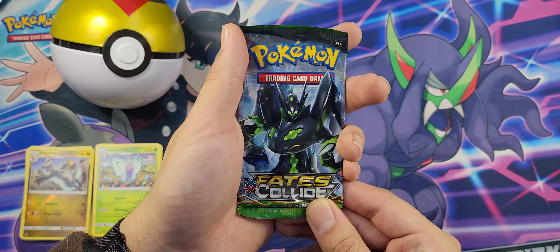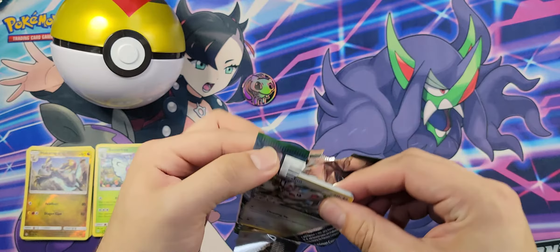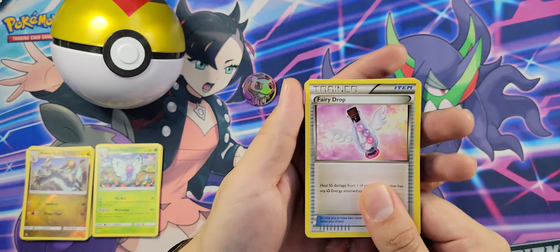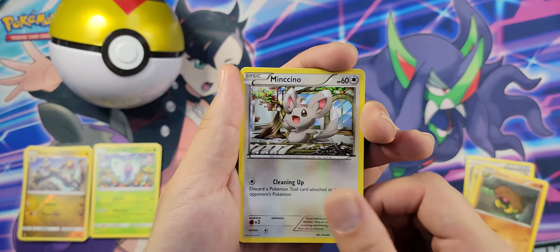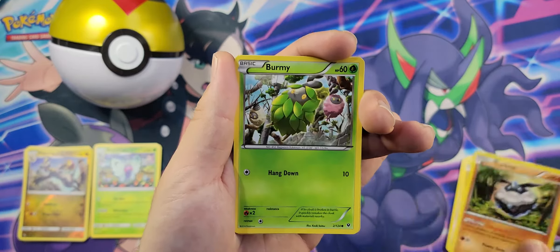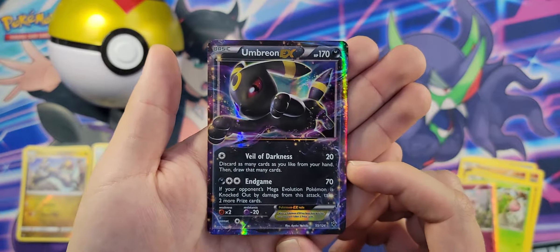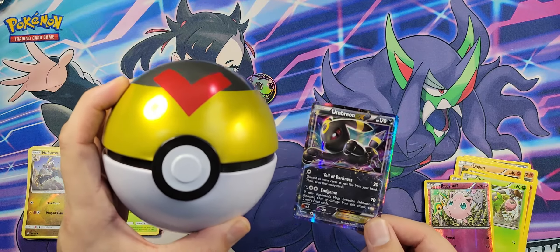Last but not least, Fates Collide. Maybe it's been so long I totally forgot how to speak in a Ball Tin Tuesday episode. One, two, three — all right. Fairy Drop, Loud Dread — love that artwork — Kabuto, Minccino, Diglett, Larvitar, Carbink, Burmy, Jigglypuff reverse, followed by Umbreon EX. Wow, that is a very nice card. Thank you, Fates Collide. What a great way to end a Ball Tin Tuesday.